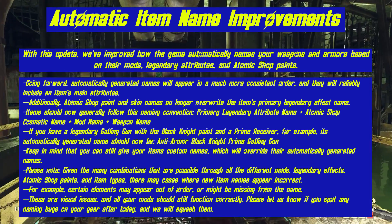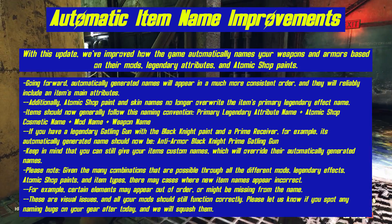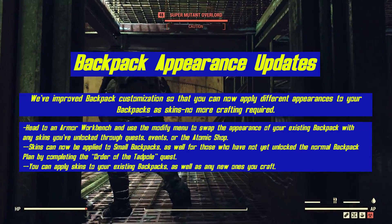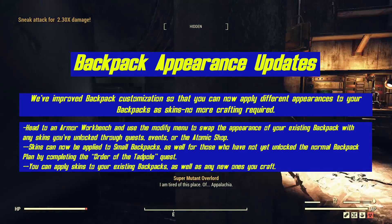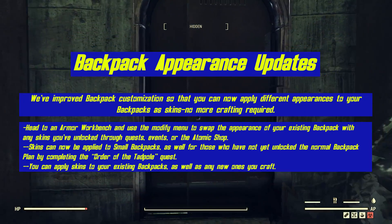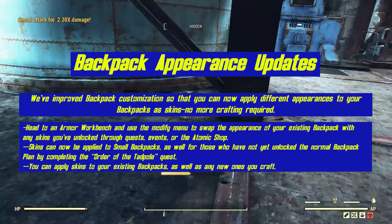Please note that given the many combinations possible through all the different mods, legendary effects, Atomic Shop paints, and item types, there are many cases where new item names may appear incorrect. Backpack appearance updates: they've improved backpack customization so that you can now apply different appearances to your backpacks as skins — no more crafting required. Head to an armor workbench and use the modify menu to swap the appearance of your existing backpack with any skins you've unlocked through quests, events, or the Atomic Shop. If you haven't completed the Order of the Tadpole quest line, skins can now be applied to small backpacks as well.